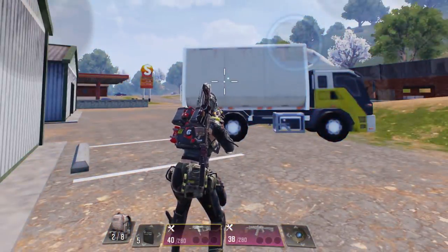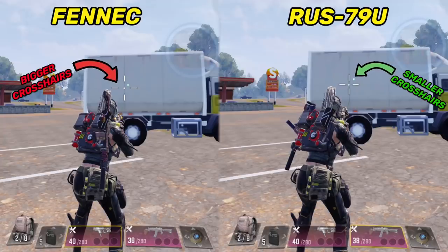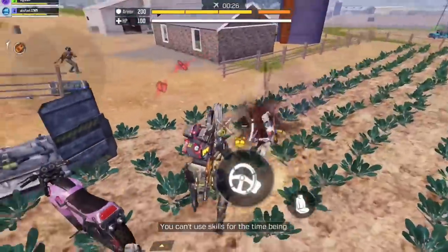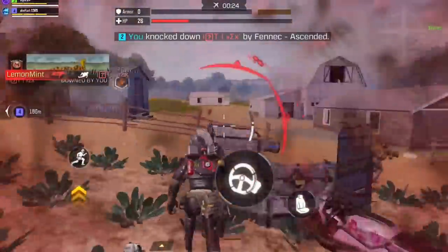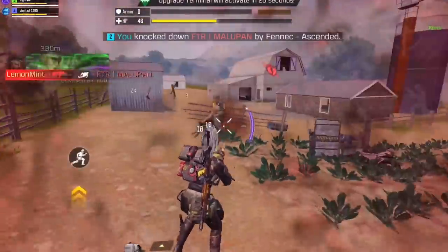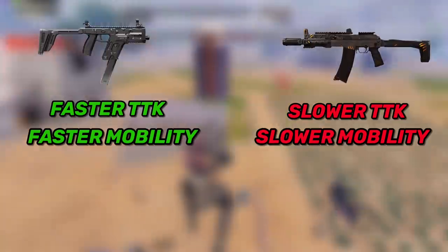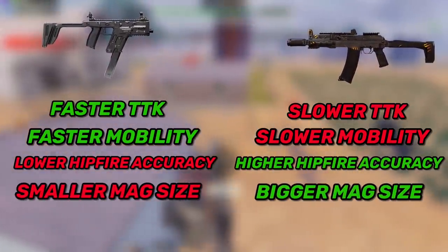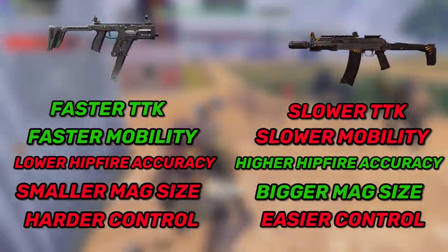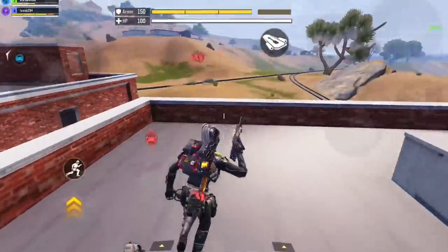Next we have the hipfire comparison, and we already know the RAS is the king of hipfire. If we put the crosshairs next to each other, you can clearly see that the RAS has much smaller crosshairs than the Fennec. Keep in mind I'm not even using the Merc Foregrip — if you want extra hipfire accuracy you can swap it in, but I don't think you'll need it, especially if you use a hipfire mod. To sum it up: the Fennec has faster killing time and faster mobility, while the RAS has better hipfire accuracy, a bigger mag size, and is overall easier to control both hipfire and ADS.